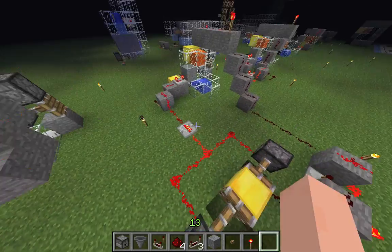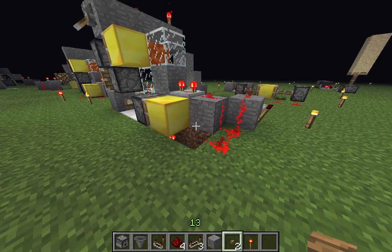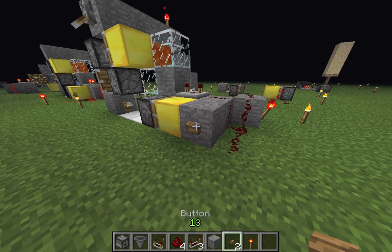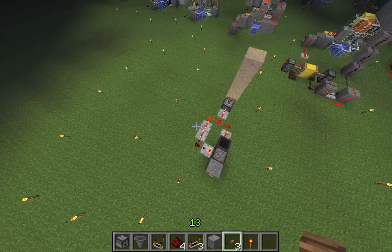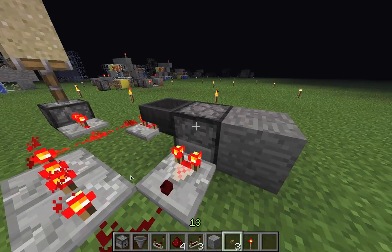Welcome to my 1-2-3 counter tutorial. You probably know this guy. This used to be a pretty good old 1-2-3 counter that doesn't work anymore, because it used a glitch where the gold block in the back was first stuck to the left and then to the right sticky piston. And this is how you can do it in 1.5.